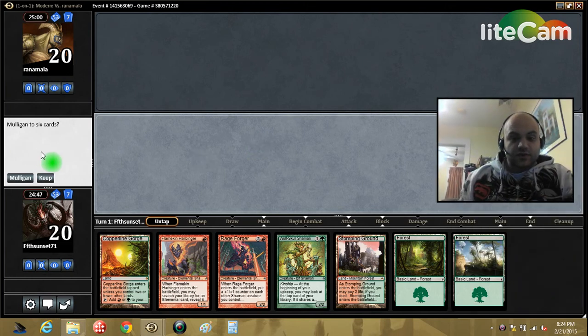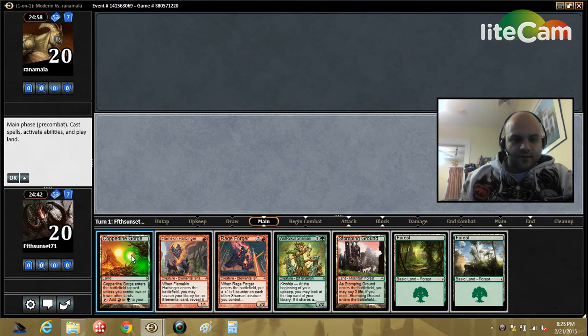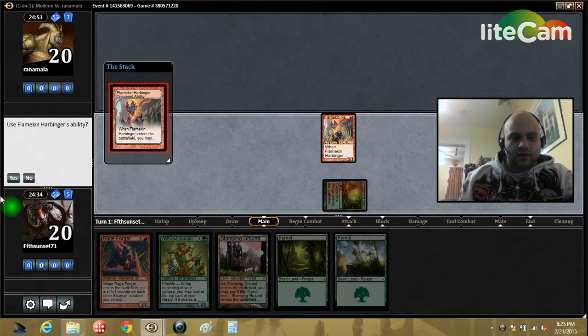Hello, and we're going to play some matches with our Shaman's deck here in Modern. This hand is a keep. Not the fastest hand, but I'll take it, because we have Harbinger into Second Rage Forger and more than enough lands where we don't care that we're not going to draw another one right away.